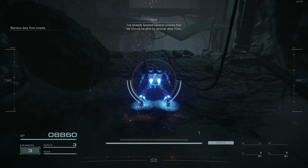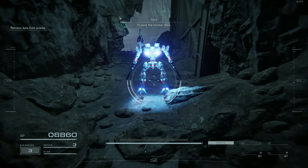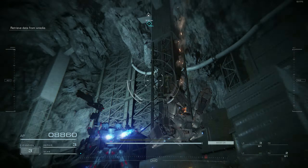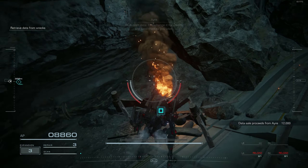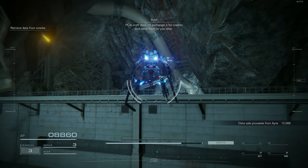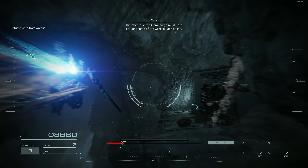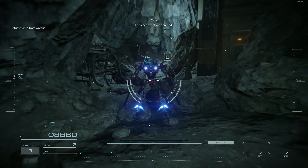I've already located several wrecks that we should be able to recover data from. I'll send the marker data. PCA craft data — I'll exchange it for credits and send them to you later. Coral is able to conduct data and can influence digital equipment. The effects of the Coral Surge must have brought some of the wrecks back online. Let's see what we can find.